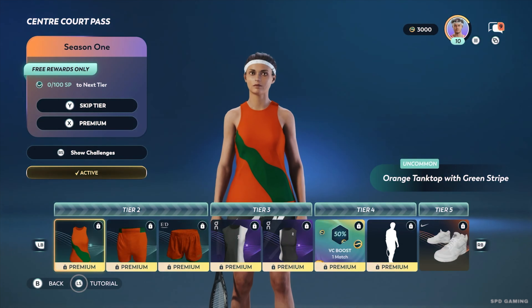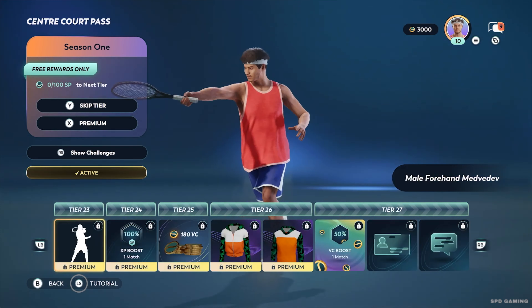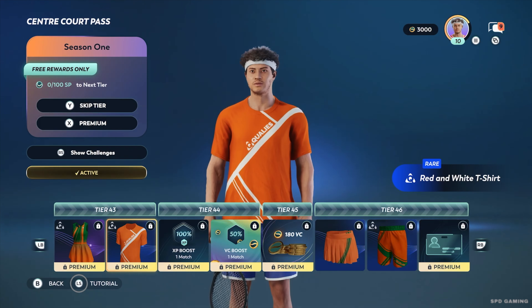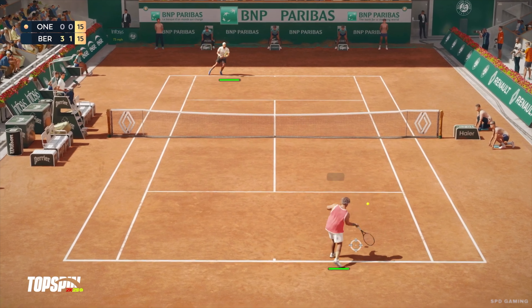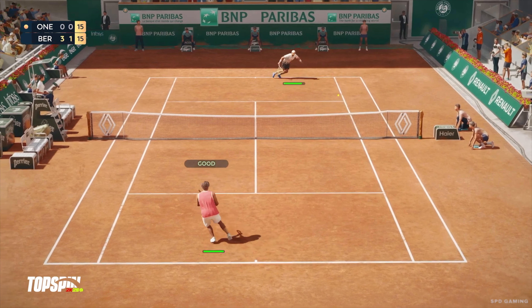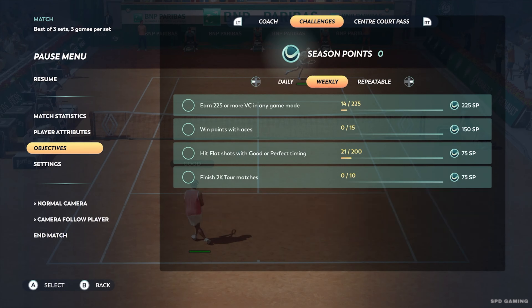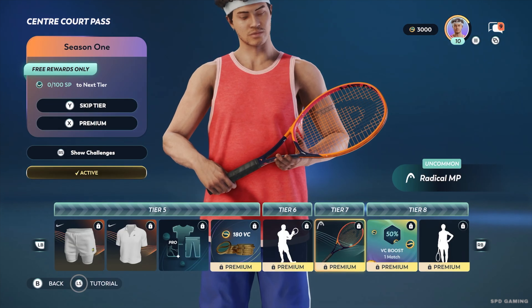Each center court pass will be 50 tiers that contain new themed rewards which are unlocked with season points. Season points, also referred to as SP in the game for short, are earned by completing matches as well as daily and weekly challenges that can be viewed in the pause menu whilst playing matches and on the center court pass page accessible from the main menu.